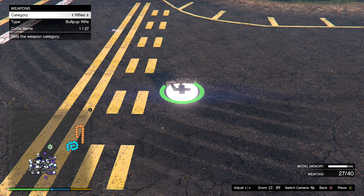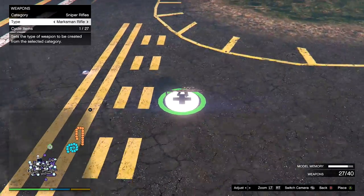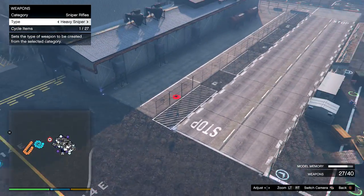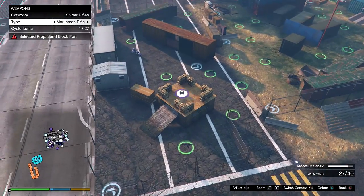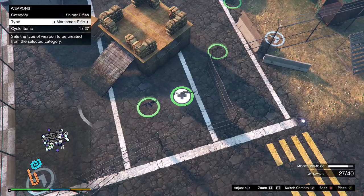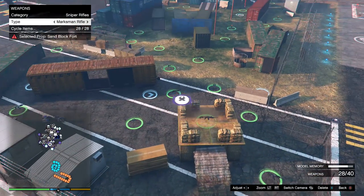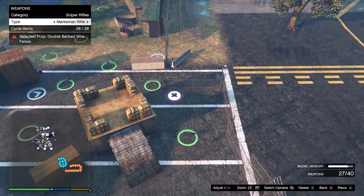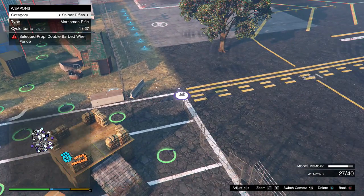You also have the bullpup rifle, which is pretty cool. In snipers you have the marching rifle. So let's say you wanted a close range sniper and didn't want to place the heavy sniper — well, maybe I'll put a heavy sniper right here, place it down. You know, I don't think anybody would use it, but it may actually work in a deathmatch. Or maybe in an LTS, the marching rifle may work pretty well.